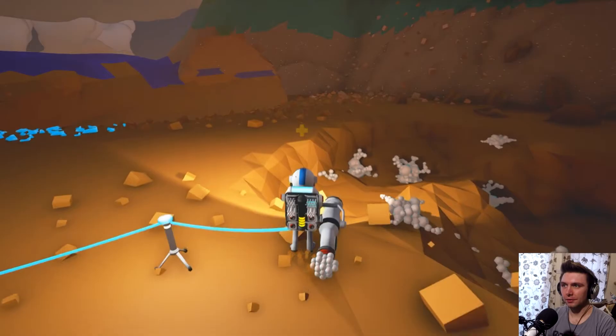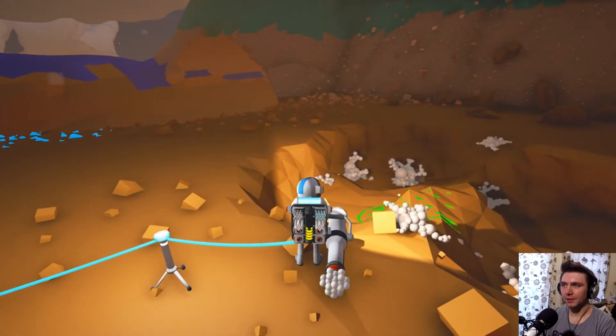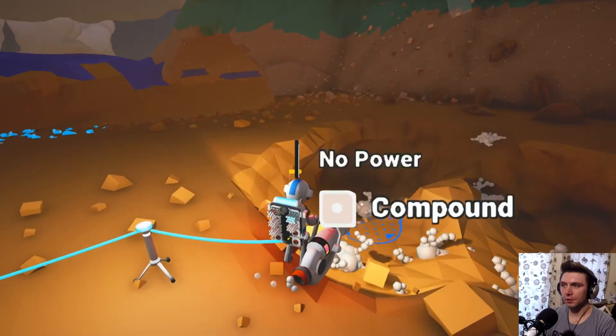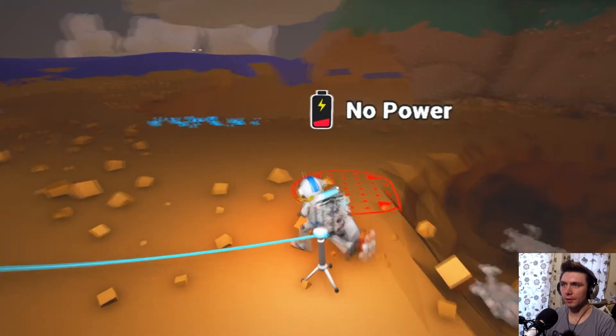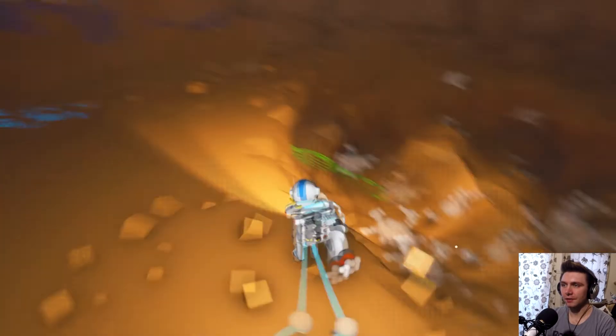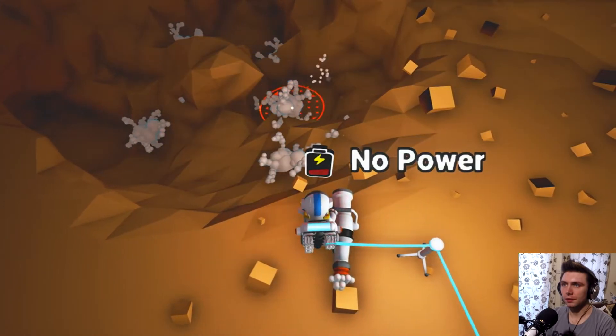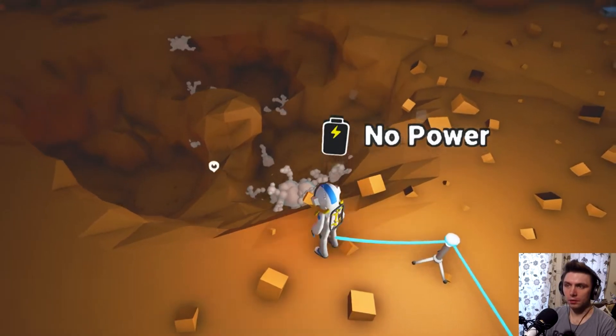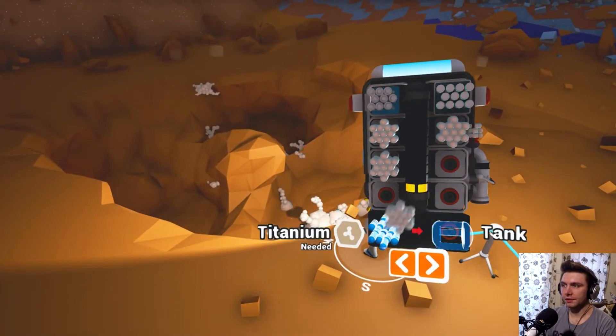No, I've put two tethers down for you so you can go. Oh, my mouse has flicked over to the other screen. That's not good. Ten tethers in total. How do I have no power when I'm attached to a tether?